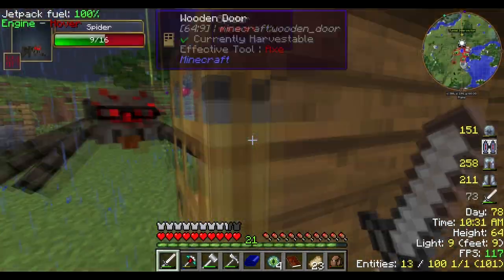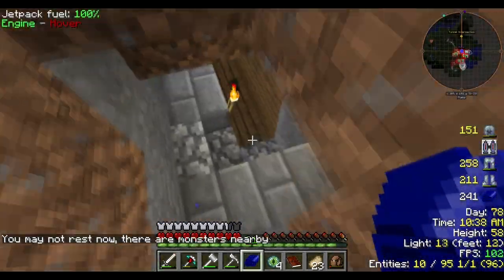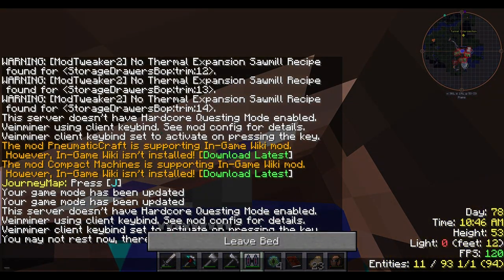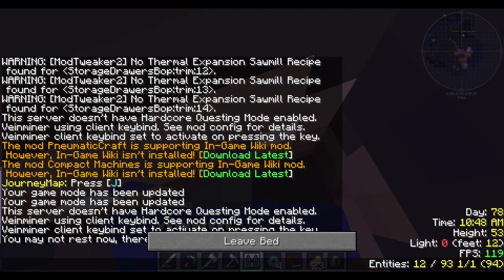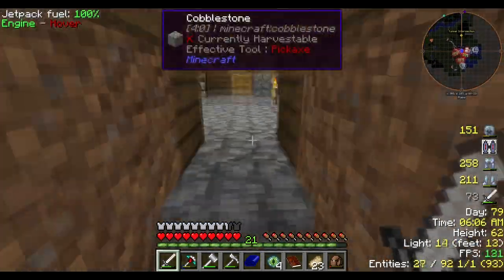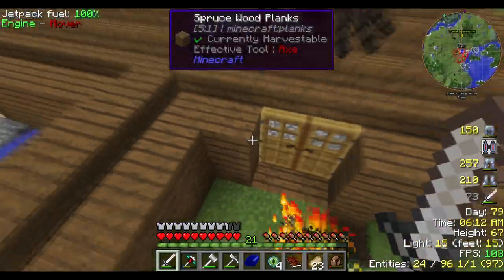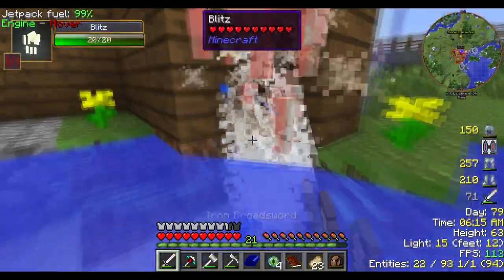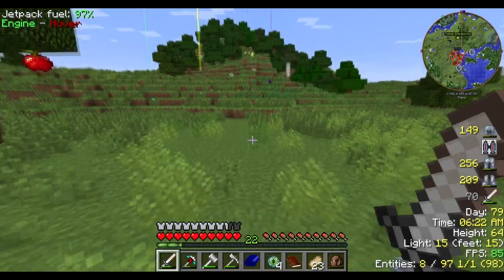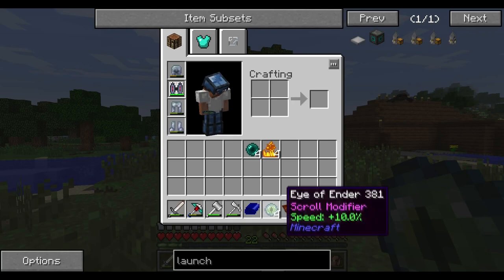I basically said I want to find the end portal because I want to know where it is. That way we can pretty much have an unlimited supply. Especially since I want to make an ender farm — like the ender lilies — where you can just grow ender pearls, which would be nice. That way we don't actually have to farm for them for 88 hours, because it does take me forever to farm them.